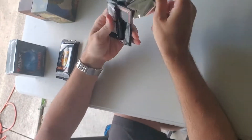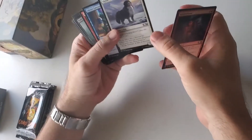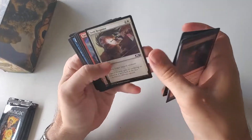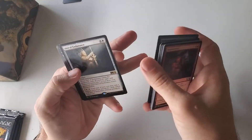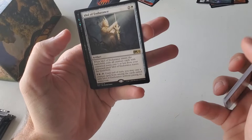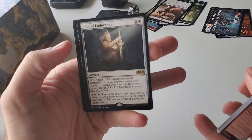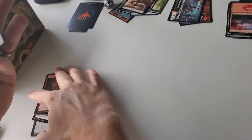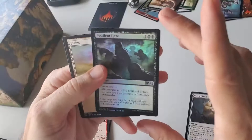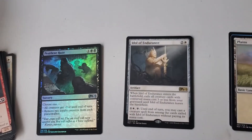I'm going to crack mine — good luck to me. I'm excited; I haven't cracked paper packs in a long, long time. Idol of Endurance — when it enters the battlefield, until end of turn you may cast a creature spell from among those exiled cards. I think that's playable. Pashalik's Anguish — that's fun, foil. I think that's playable.